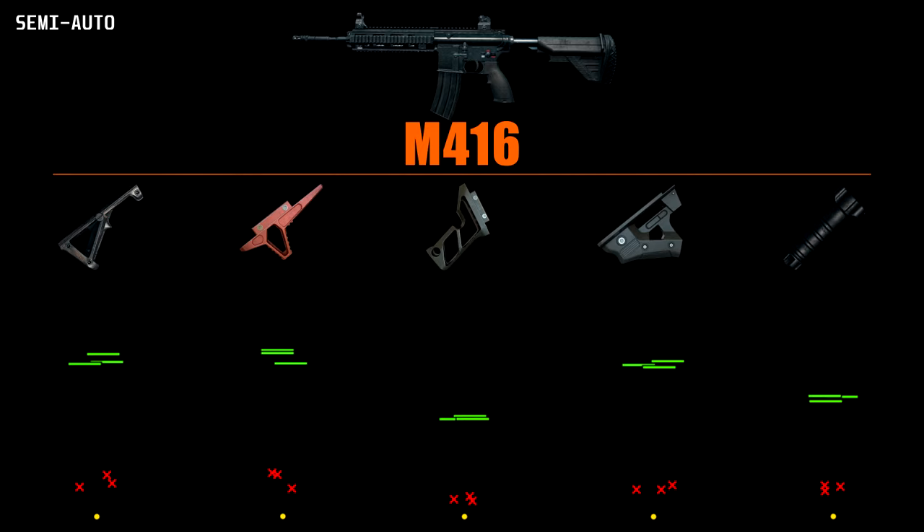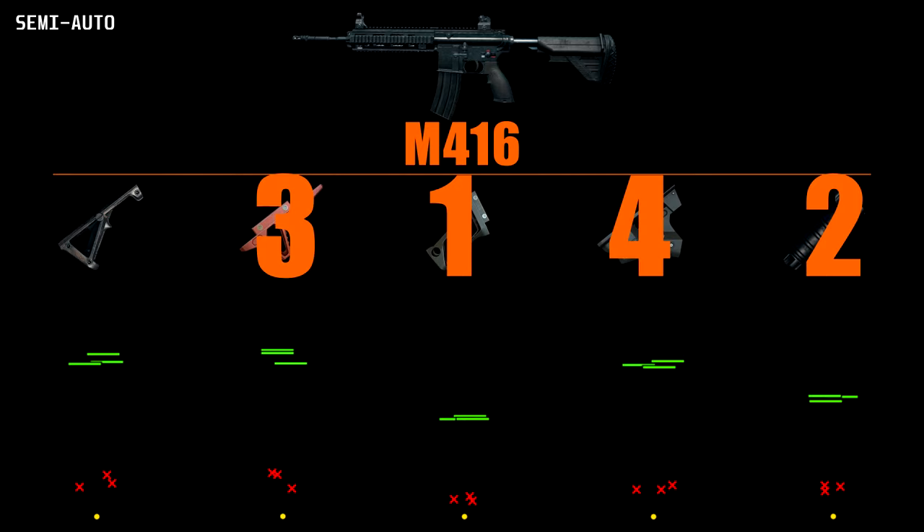Now let's look at the grips. The lightweight takes the win here, followed closely by the vertical which only lost out from the small offset in resting place. I would be careful with an angled or thumb as they seem to have a lot of inconsistency. Ranks are: lightweight, vertical, half, thumb, angled.